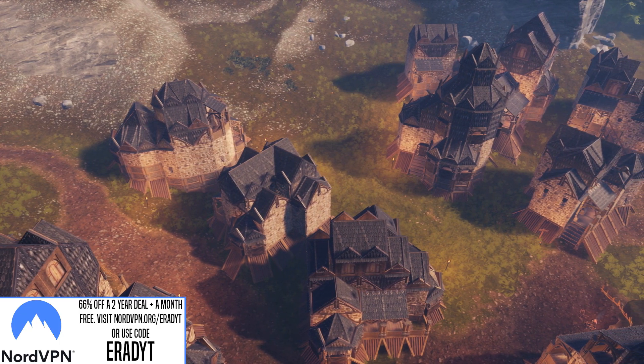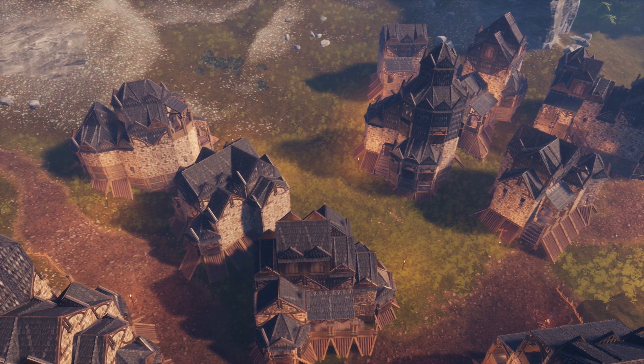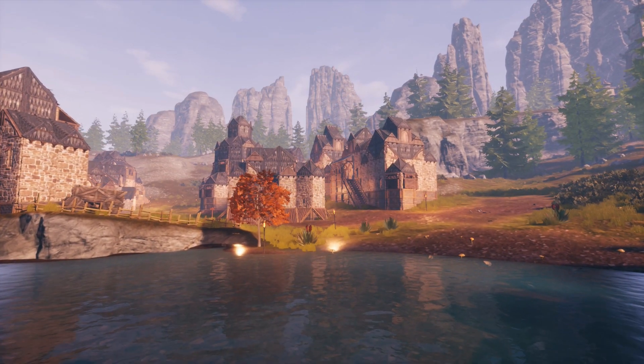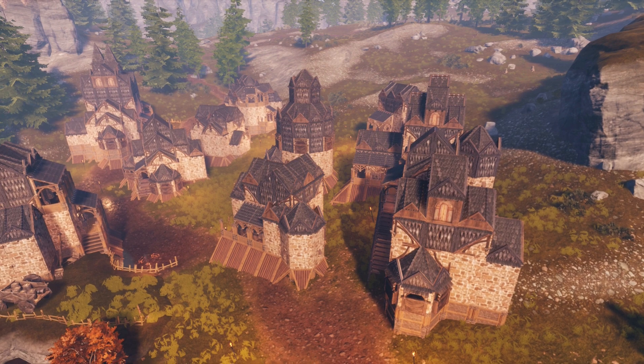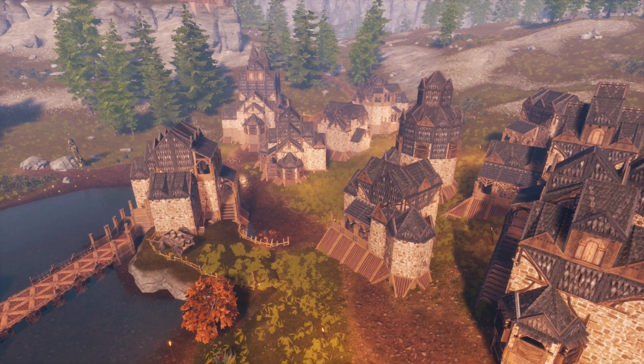I built eight homes. Each house is designed in a different way for a different number of residents. The majority of the houses are designed to hold two or three residents, which plays well into bolstering the number of villagers living and working within this settlement. In total, these eight houses will hold between 18 and 20 villagers, which is pretty much the perfect amount for the residential area.